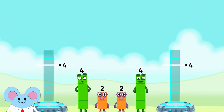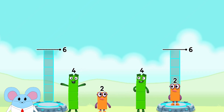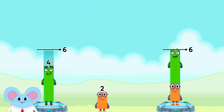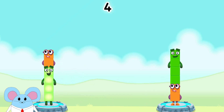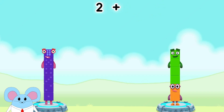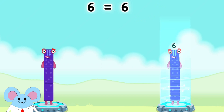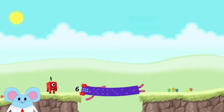Share the number blocks evenly to make two groups of six. Two, four — four, two — you cracked it. Four plus two equals six. Two plus four equals six. Six equals six. Good job. Six!